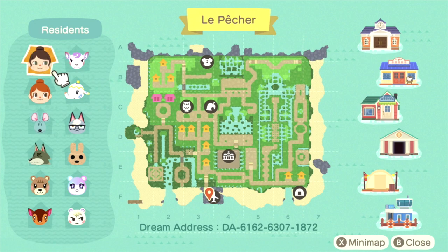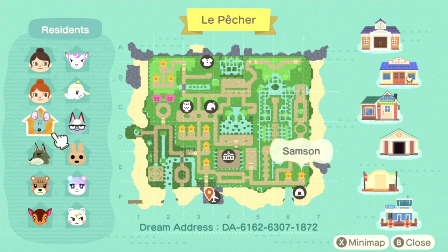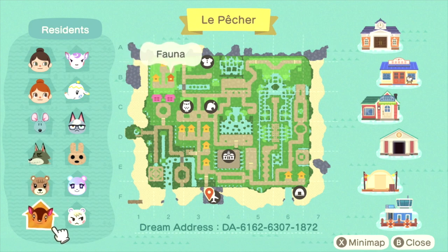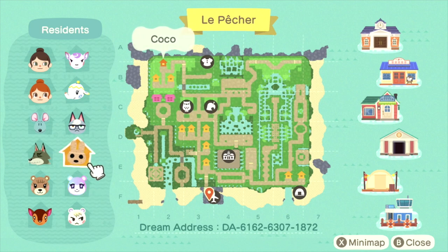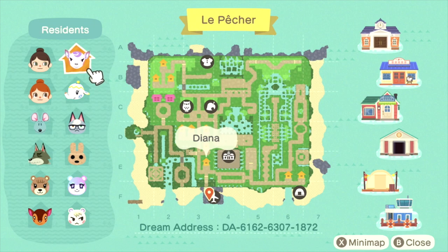Wow, okay — first off the waterscaping on the right-hand side of the map and in the back, like wow. Also so much symmetry, which I appreciate. Looks like she has a couple of neighborhood areas, two homes. Only one is fully furnished so we'll just be checking that one out. For villagers we have Samson, Dovey, Maple, Fauna, Marshall, Judy, Coco, Raymond, Tia, and Diana.